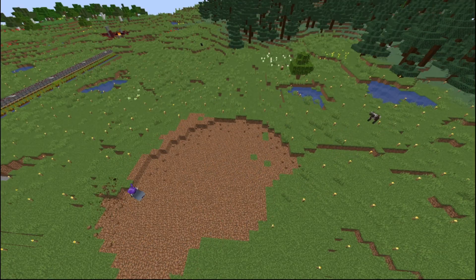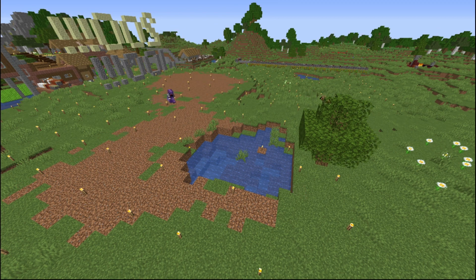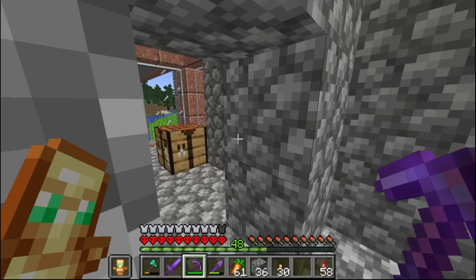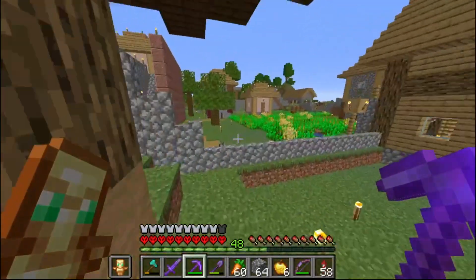On day 248, I went over and tore down our temporary enderman farm and flattened out the hill it was on. I think it's time to switch things up — I've gotten ready and we're going into the nether to get some wither skeleton skulls to fight the wither. I'm also bringing another totem of undying with me just in case.